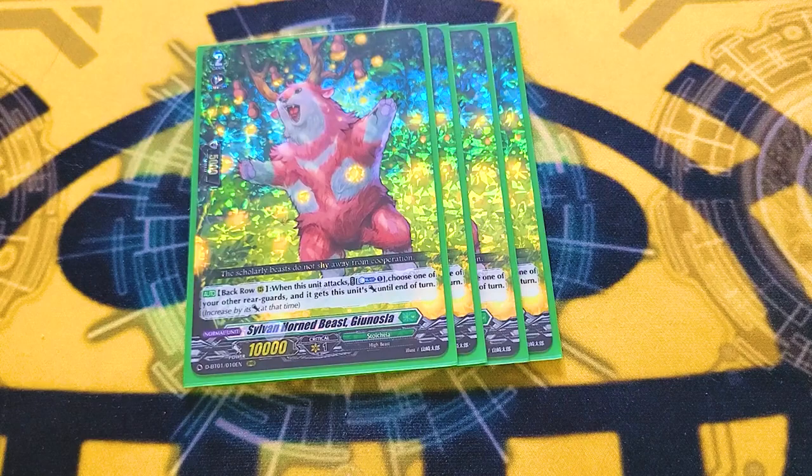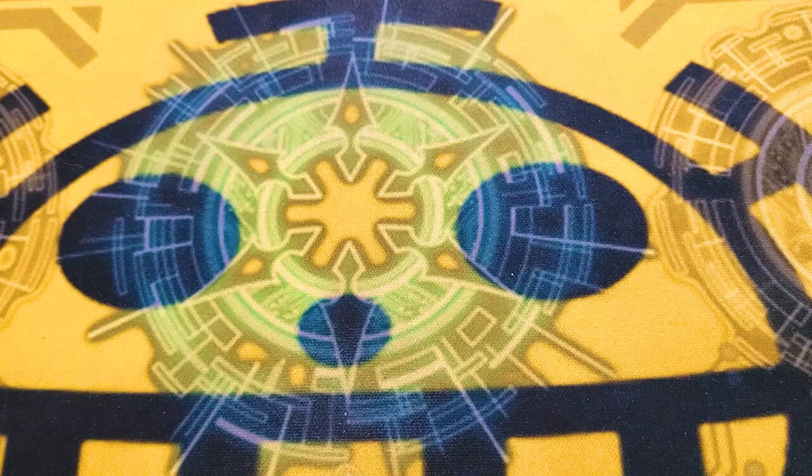Next, 4 copies of Gionzla. When it attacks from the back row, Counterblast 1 to give another card its power. While it doesn't hit the same number as Lattice, you can give a card 15k because of Magnolia, which really helps with numbers. Also, if you jack up Gionzla's power with another effect or a trigger, you could potentially give another card 20k to 30k. So it winds up being a bit more powerful than Lattice, since Lattice gets a total of 10k but Gionzla gives at least 15. Really funny if you drive check an over trigger and give the hundred mill to him.